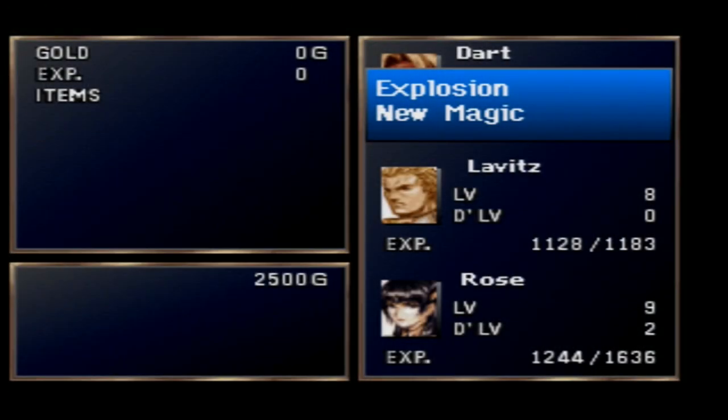While backtracking, Dart's Dragoon level hit level two and he learned Explosion. Good for him.